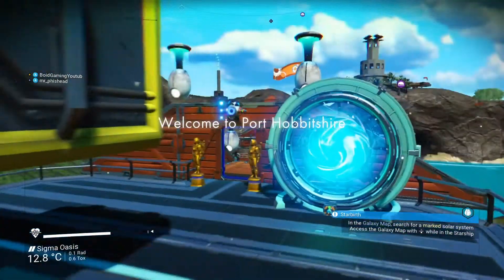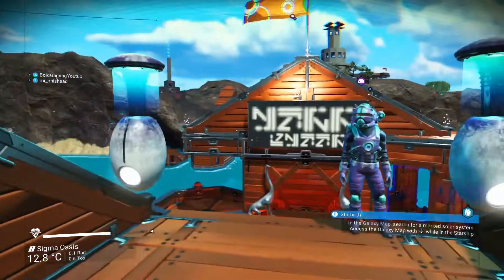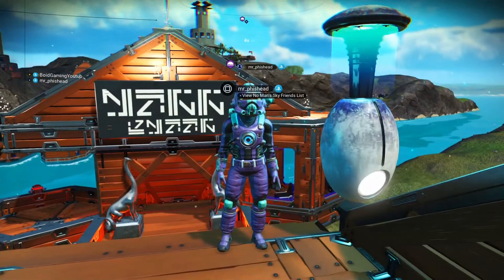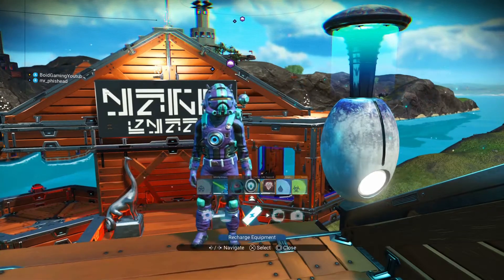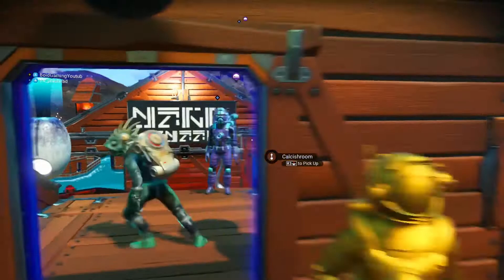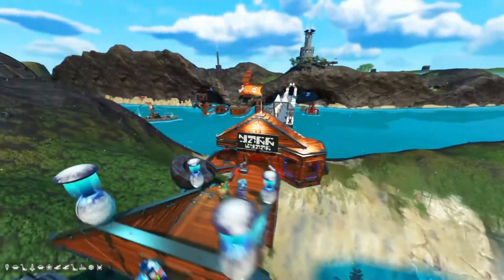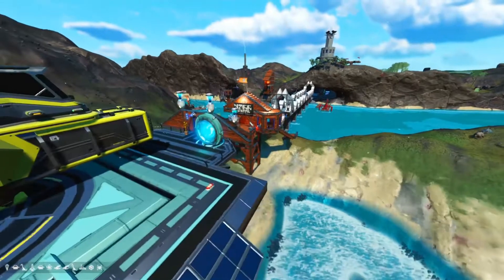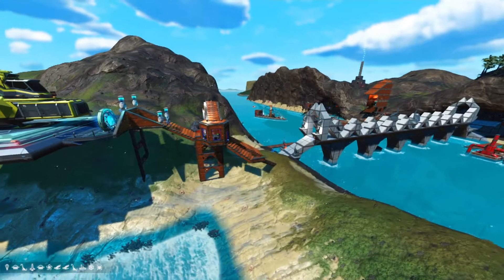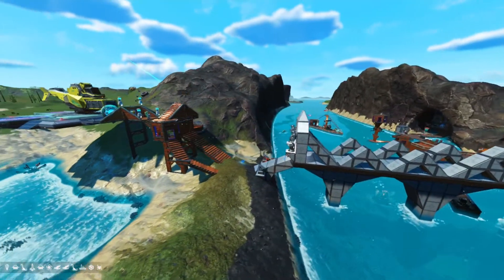We're on the Intricate Anomaly. I'm joined here with Mr. Fishhead, or Vic Schmidt, as you probably know him. He did a base tour the other day. So this is like a port canal — it's called Port Hobbitshire. The little history behind it is a miner found a bunch of paraffin here and started a mine, and then eventually made explosives out of it. So there's a factory, and it's got like a seaport.